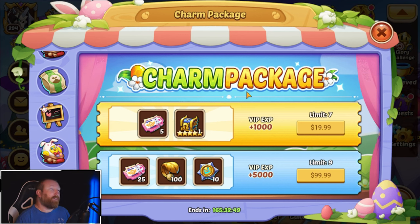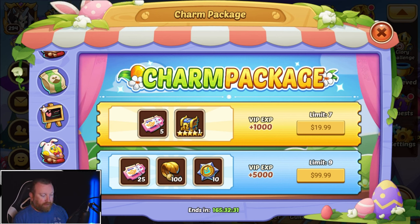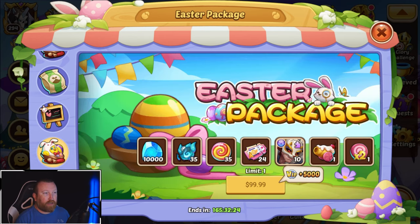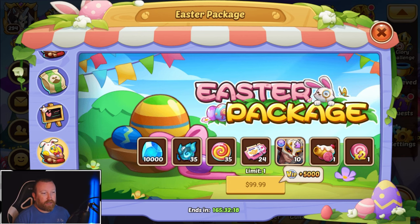That 16 is just a small portion of the grand total because we have charm packages this week that are absolutely crazy. There's a $100 pack and a $20 pack. Let's just math it out: 25 of those times 9 is 225, plus another 35 from the $20 pack puts you at 260. Add the 16 from the profit orb event and 24 from the Easter package, and you get a grand total of 300.